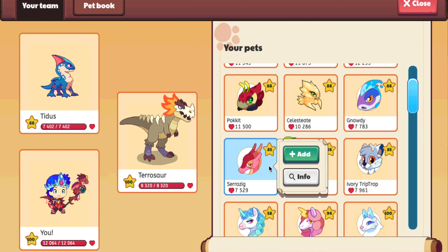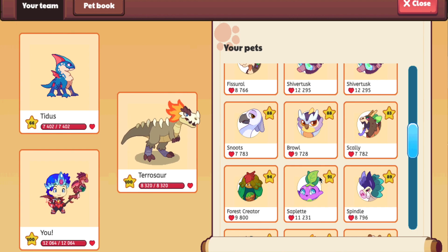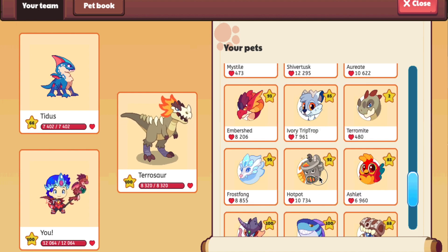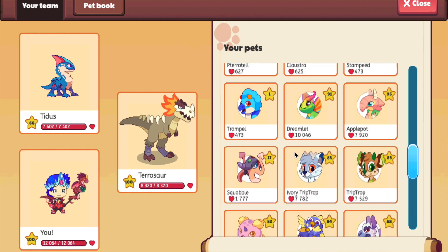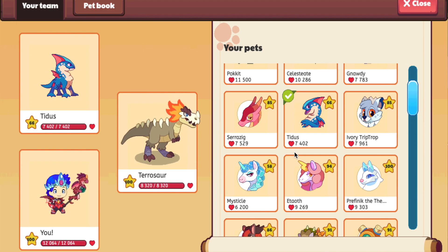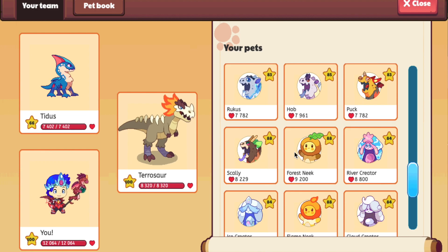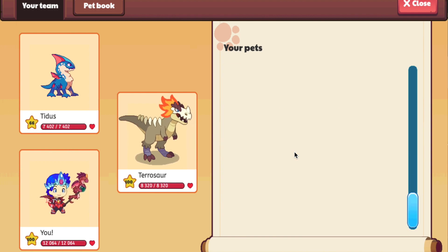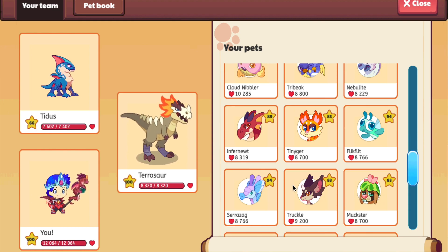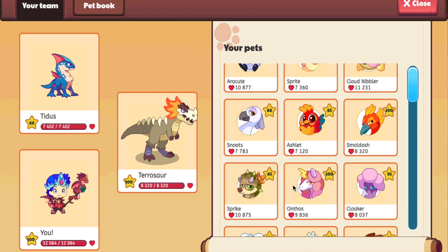Now let's talk about the ninth rarest pet in all of Prodigy. This pet is quite obvious because of its rarity and not many people have it. This pet is going to be the Cloud Gobbler. The Cloud Gobbler is very rare because it's the evolution of a kind of rare pet, and not many people have the membership. It evolves from the Cloud Nimbler, which is extremely hard to get. So I would consider this to be the ninth rarest pet in all of Prodigy.